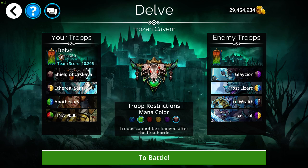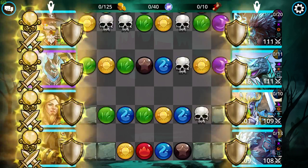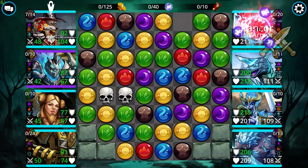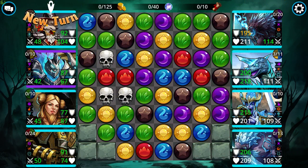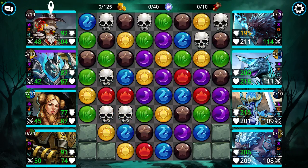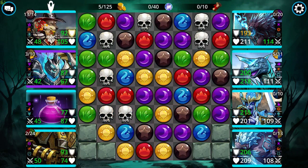He could wipe out my shield pretty easily with Glaceon. So that's dangerous. Let's see — we got a skull there. I need brown. Well, let's just do yellow to get that up since we don't have brown. There's a brown. Got a four match.